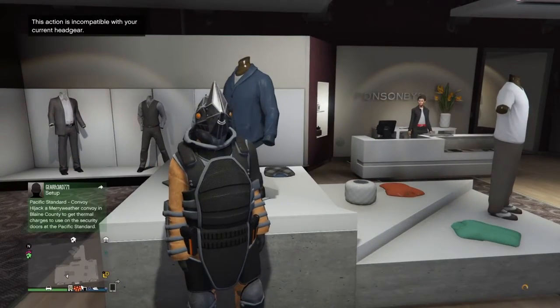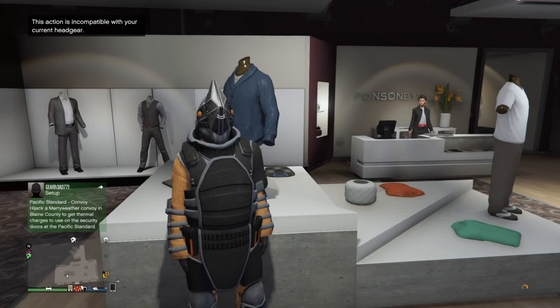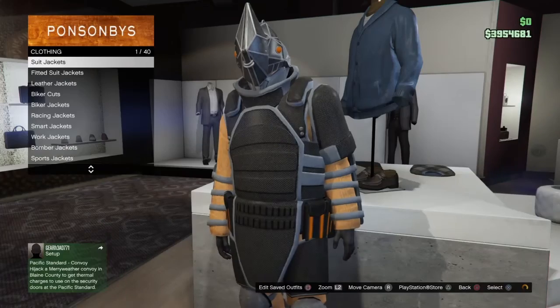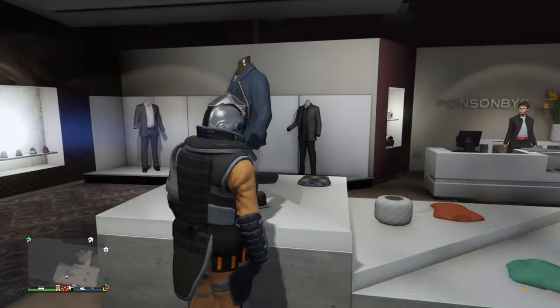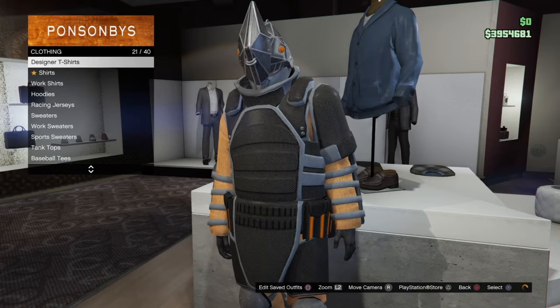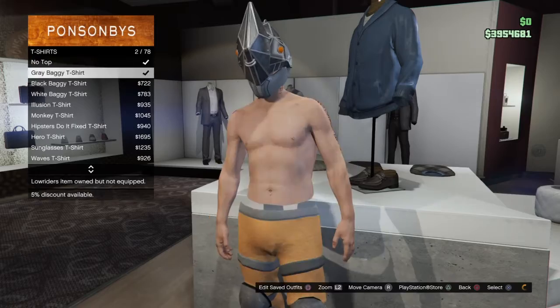For the first part of today's modded outfit, you guys need the juggernaut outfit from the minigame — you need to do like a glitch for it. Then you guys can go to any clothing store on the map, and you need to go to t-shirts from the clothing section.